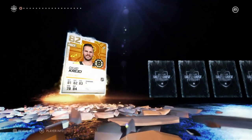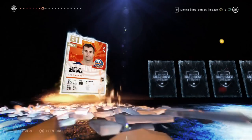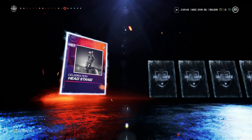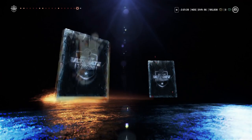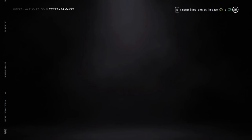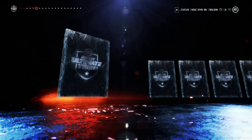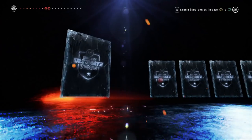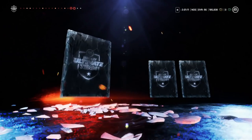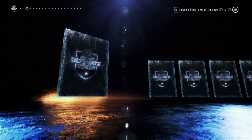My pack luck has actually been pretty good recently — I've gotten multiple icons the last few weeks, including two Kreijci. I still would never recommend taking untradeables to my viewers, because at this stage unless you're trying to make Tavares, it's just not worth it. You might as well try to get the big pull and make a lot of coins. If you want to take untradeables to make gold or icon collectibles that's one thing, but you do run the risk of pulling high-80s or low-90s Team of the Weeks, which isn't ideal.